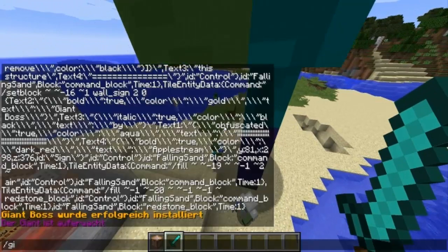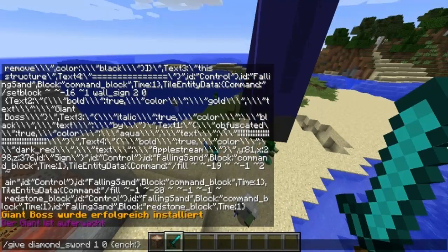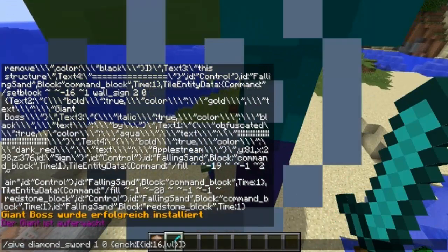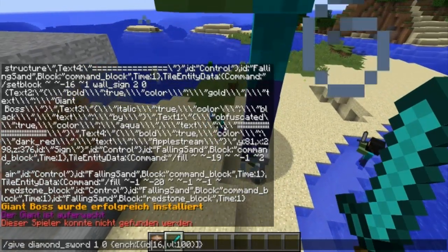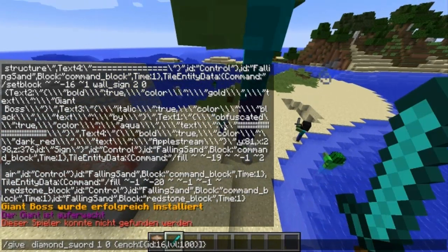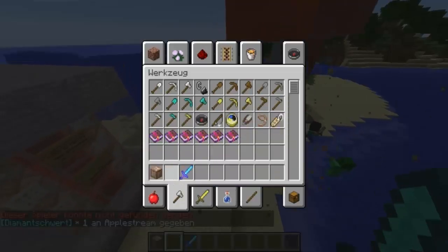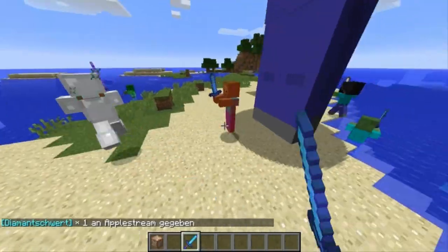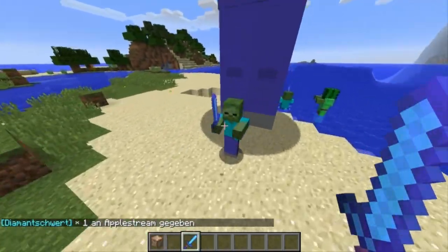Ich gebe mir mal ein OP-Schwert, damit ich den schnell besiegen kann - Diamantschwert mit guten Verzauberungen. Ich habe noch vergessen, meinen Namen dahinzuschreiben - ich bin der Beste.